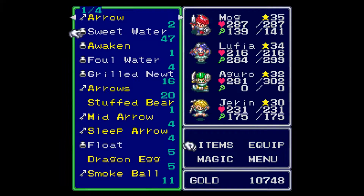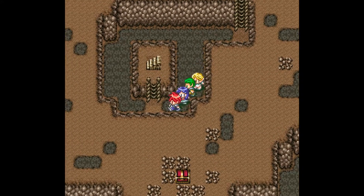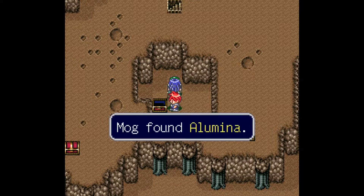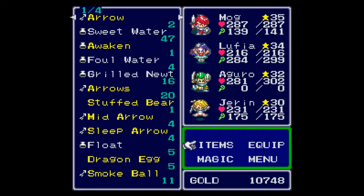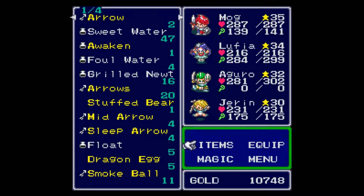We're gonna put on Sweet Water, because we're actually at a decent level. Two things I wanna get in this dungeon: the Illumina — I think that's what it's called — and the Silver Sword, because that's a really good weapon. There we go, we got the Illumina.